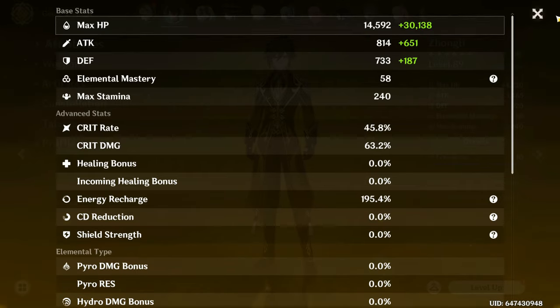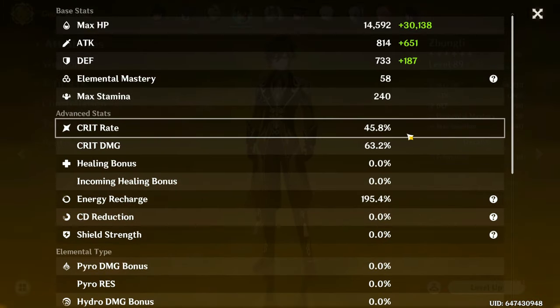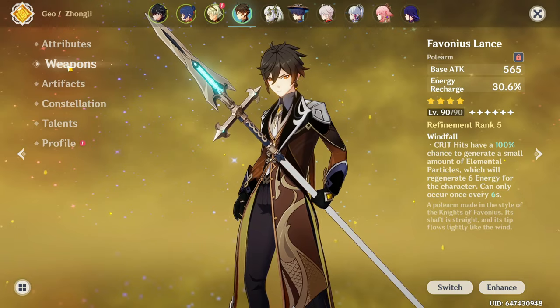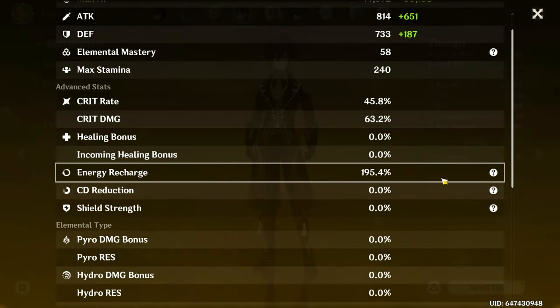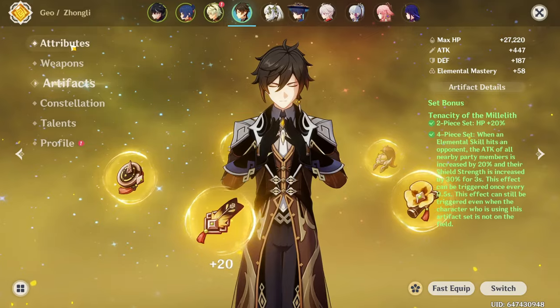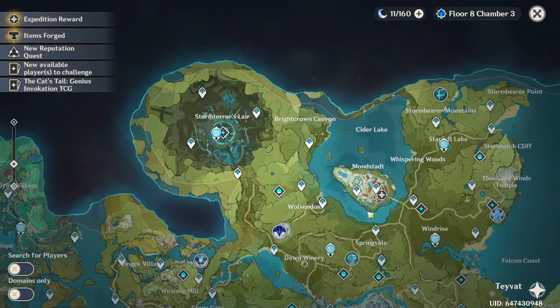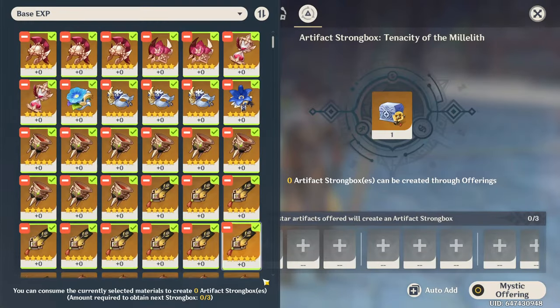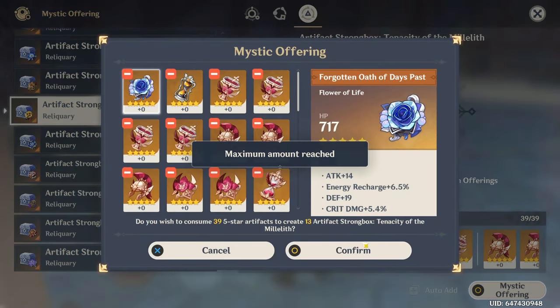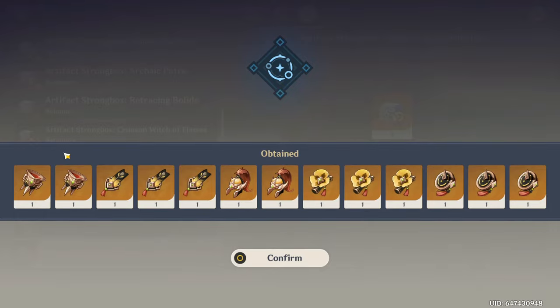How are his stats looking? Don't look at the attack because he has the bonus from double pyro on the team. 45% crit rate — that's actually a good amount, enough for the Favonius Lance's passive. Lots of ER — okay, that's not bad. We could even try to get more crit damage but it's not necessary. I'll still try Strongboxing just a tiny bit to see if we can get one good flower.